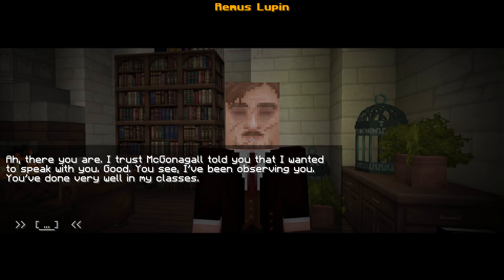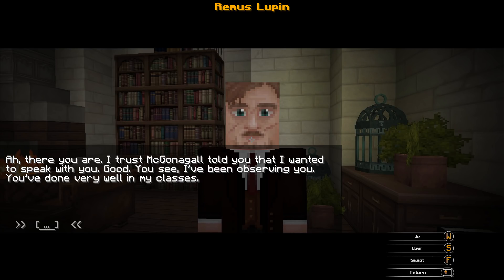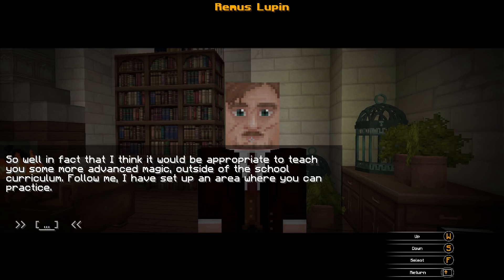I trust McGonagall told you that I wanted to speak with you. I've been observing you — you have done very well in my class. Thank you, Professor. I think it will be appropriate to teach you some more advanced magic outside of the school curriculum. Follow me, I have set up an area where you can practice.